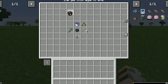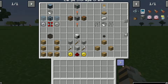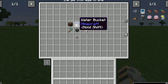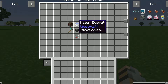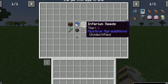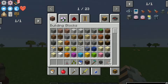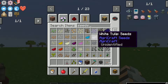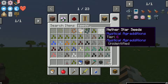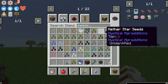Any chest will work — it doesn't have to be this large storage crate, but I prefer it because it's got three rows of inventory. You can use a regular chest or double chest, whatever you want. You're going to need two water buckets for the Aqueous Accumulator, and of course your seeds. You can do any type of seed — let's go in here and look at seeds. You've got Imperium in different tiers.